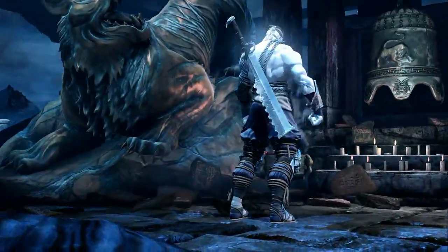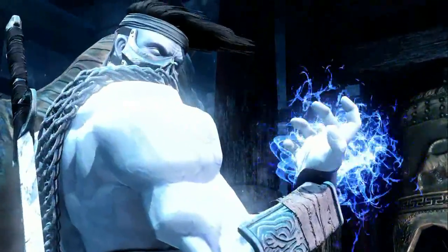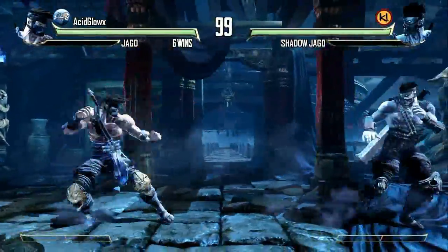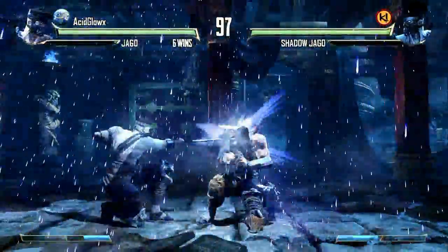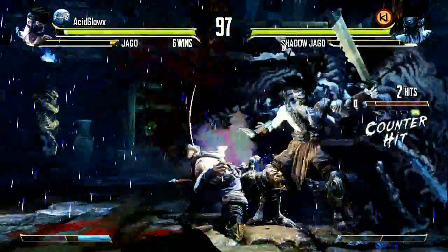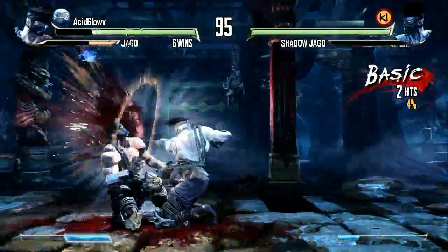He has a different intro from the normal Shadow Jago character we use, and he also has double fireballs which he uses to spam the hell out of. As you can see right there — double fireball, and a slide which I don't think I could punish even on block. This dude is just freaking crazy.